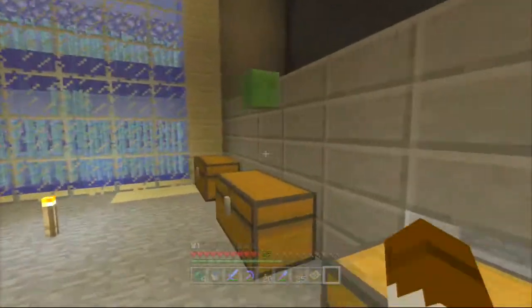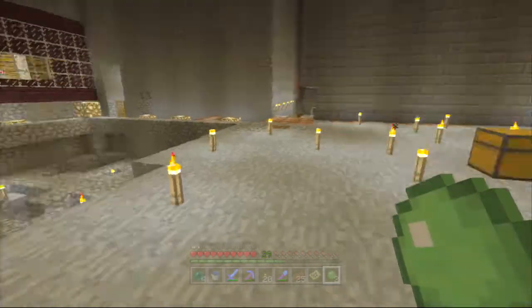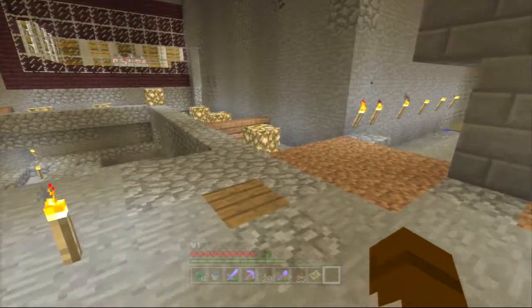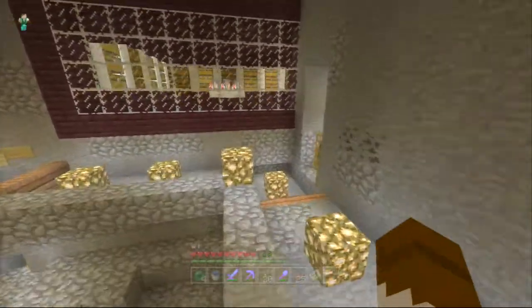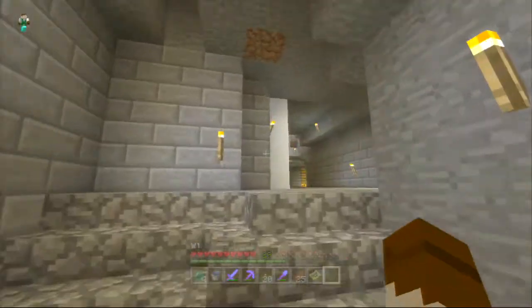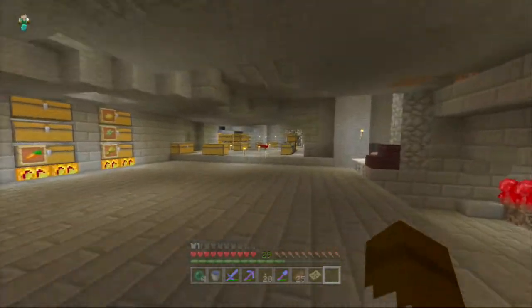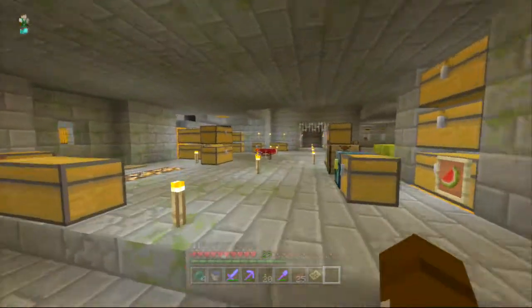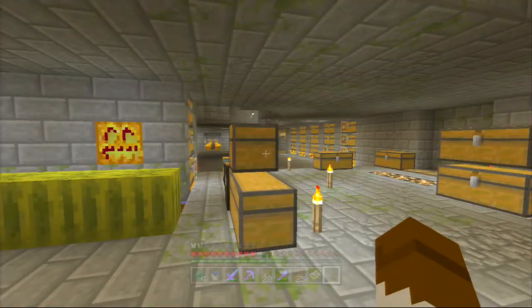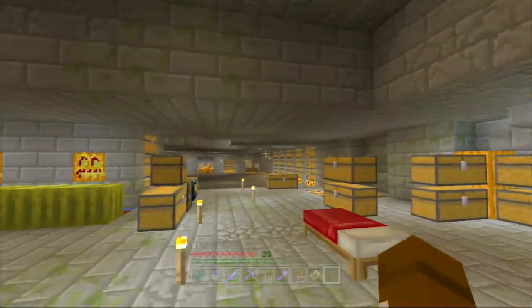I did have a lot more sugarcane than that but I used six or seven stacks of them to make pumpkin pie. What I'll be doing now is I need to get up to the surface — I really should make a portal that takes me up to the surface pretty easily.